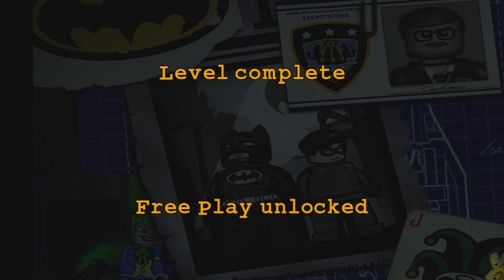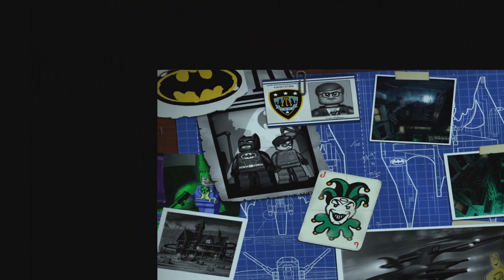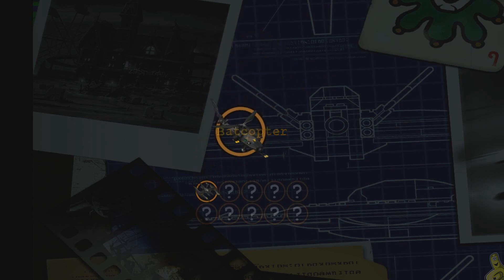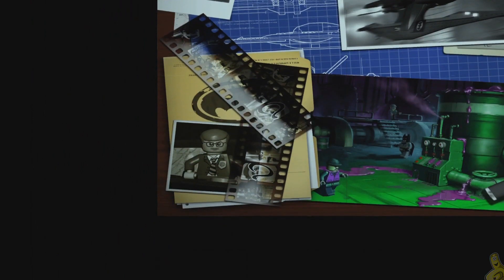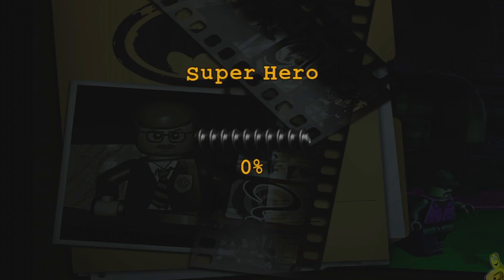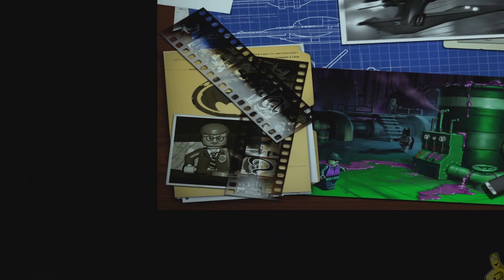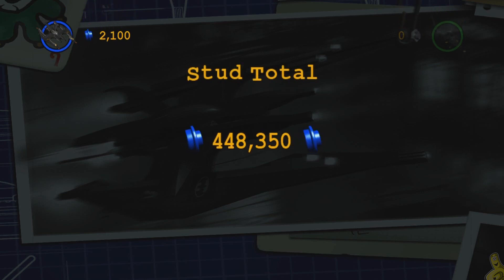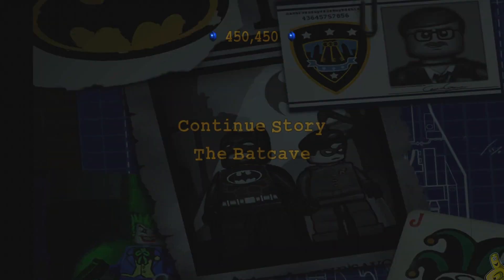Oh yeah, that's right — that's how we roll around here. Level complete, free play unlocked. As you guys remember, this is story so no collectibles found. However, we did unlock the Bat Wing and the Bat Copter, so pretty sweet. Lots more to unlock ahead of us with lots of levels left. We count up our studs here — a little short of the halfway point for our superhero status — and stack them up. We're close to half a million but not quite yet.